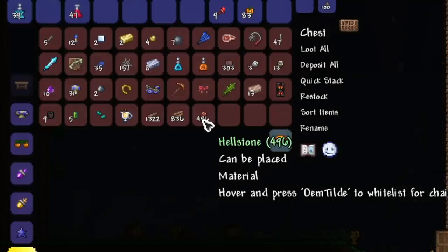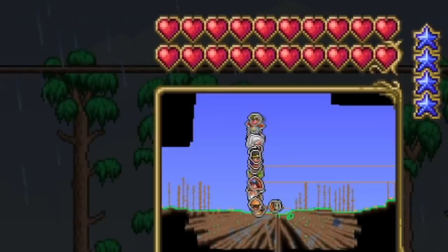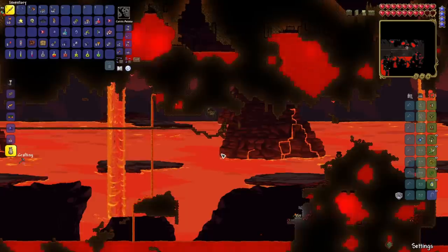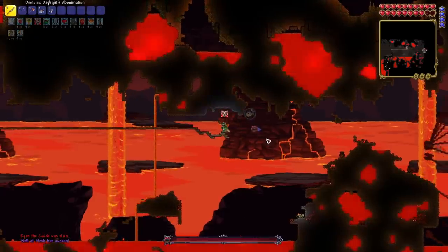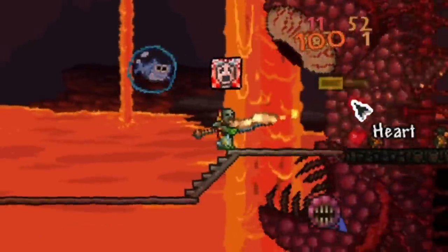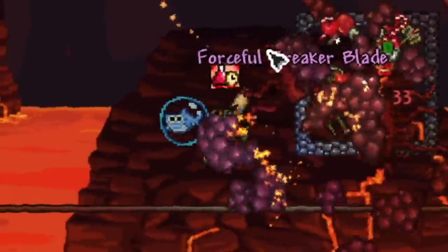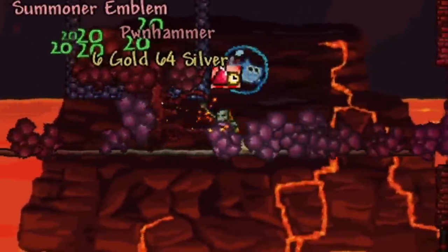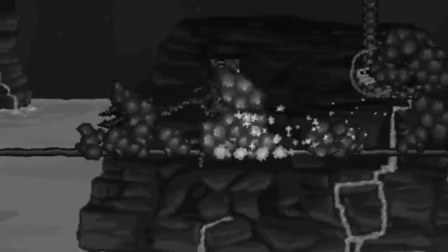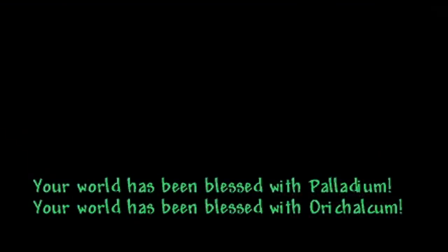I came back to spawn, got myself a bunch of buff potions, went back to the jungle to get more life crystals, and was at max HP by this point. I built a bigger arena for the Wall of Flesh, chucked the guide voodoo doll into the lava, and summoned the Wall. He started rushing me, so I used the Daylight's Abomination to absolutely shred through each one of its eyeballs. We defeated the Wall of Flesh and got into hardmode by a very small sliver. This blessed our world with Palladium, Orichalcum, and Titanium.